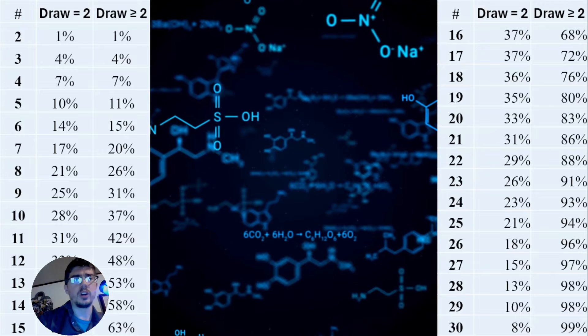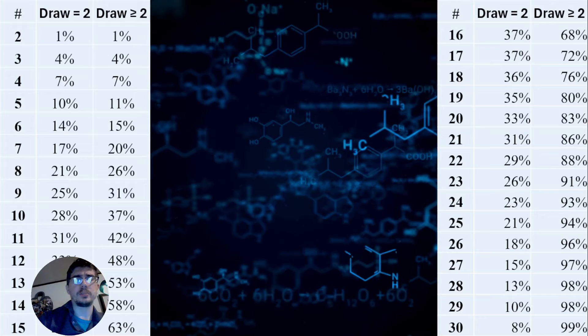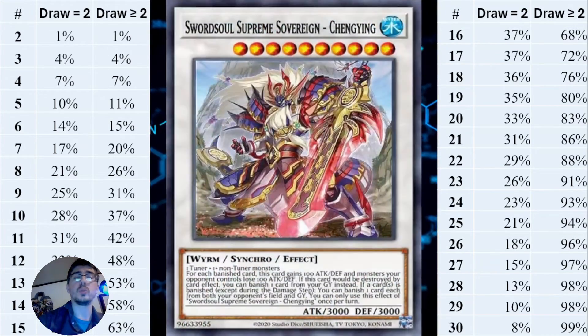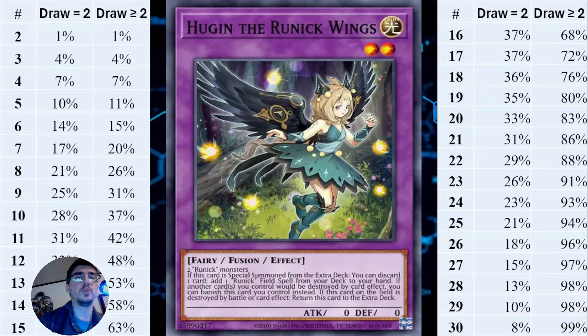What kinds of decks use two-card combos? Most of you would know, but an example is Sword Soul, where you need to reveal a worm when you play a worm. Or a deck like Runick, where you play a Runick card to get Hugin, who then gets the field spell, and then you play another Runick card to activate your field spell. That's how you get your two-card combo going.